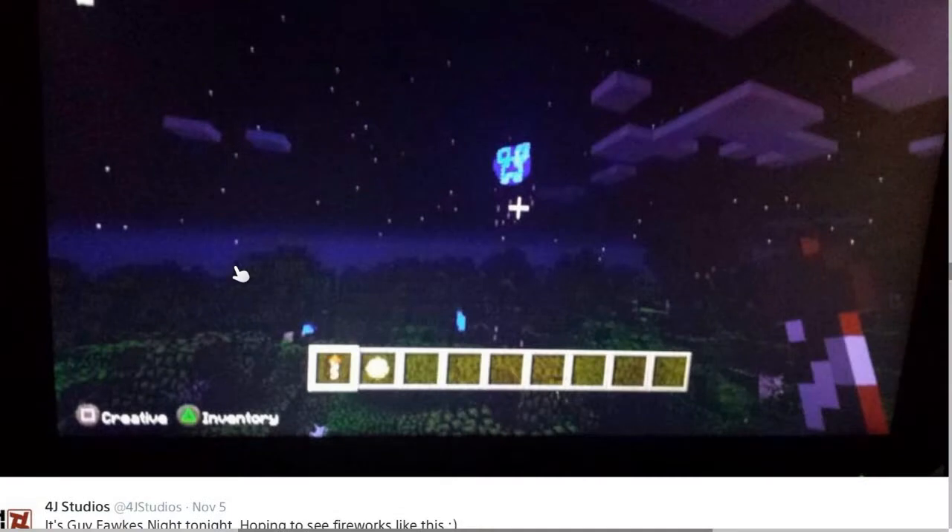This screenshot basically confirms the use of fireworks in Minecraft console edition. Basically, fireworks — you need two things: obviously you need a firework, and you'll need to set the color of it. If you just set it off you won't see anything. I'm glad to see fireworks are implemented because I've never actually used fireworks before, and I can't wait to try them out, especially with New Year coming up — hopefully they'll be out for New Year.